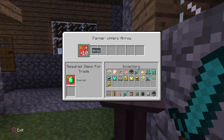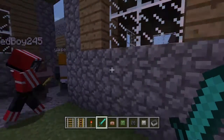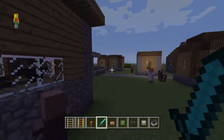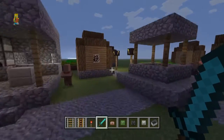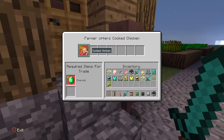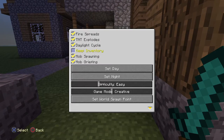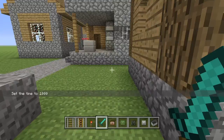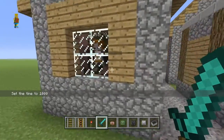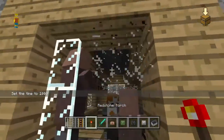1 emerald for 10 arrows — it's kind of gross, arrows are easy to get. Come look at this trade right here. How about this one? 1 emerald for 7 cooked chicken. Oh my god. Wait, 1 emerald for 7 cooked chicken? Oh my god.